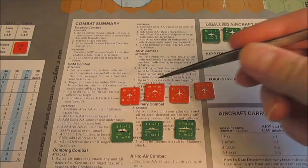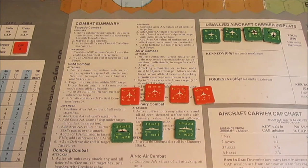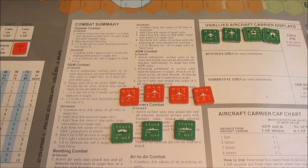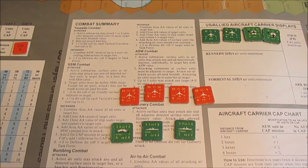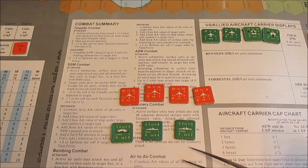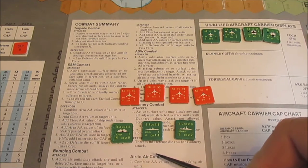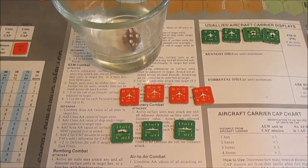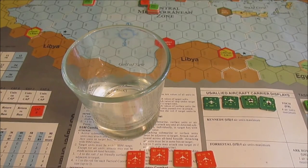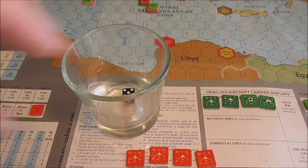The Tupelovs all have 50 strike factors each, so a grand total of 150. Electronic warfare is going to reduce the area AA by one. We've got 150 — going to put 90 into the Jersey, 30 into the Biddle, and 30 into the Sims. Counting up their area AA: 0, 3, 4, and then area AA for targets and ships underneath targets — 6, 7, 8, 9, 10, 11. Not good. So 11 on the dice roll, and they're not a task group so no modifiers. A 5 on the 11 column is going to be a negative 4 dice roll modifier.